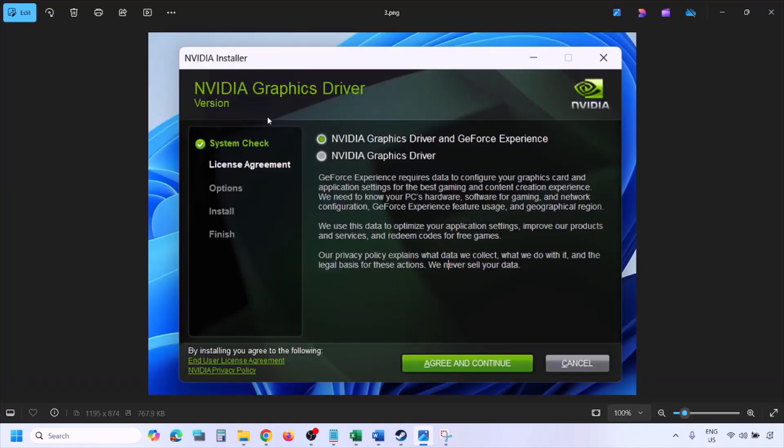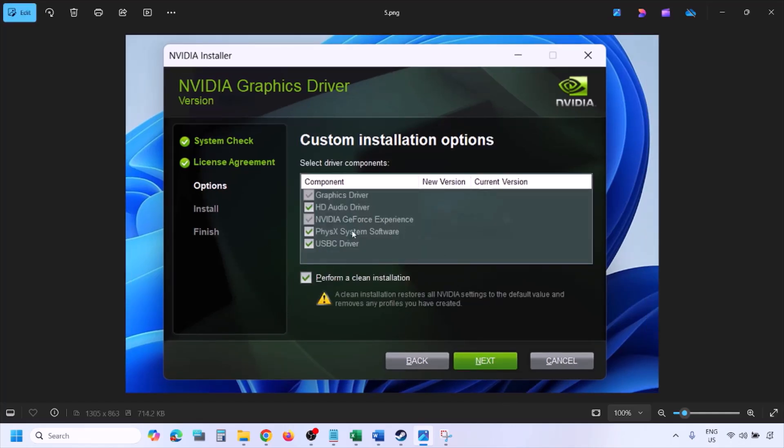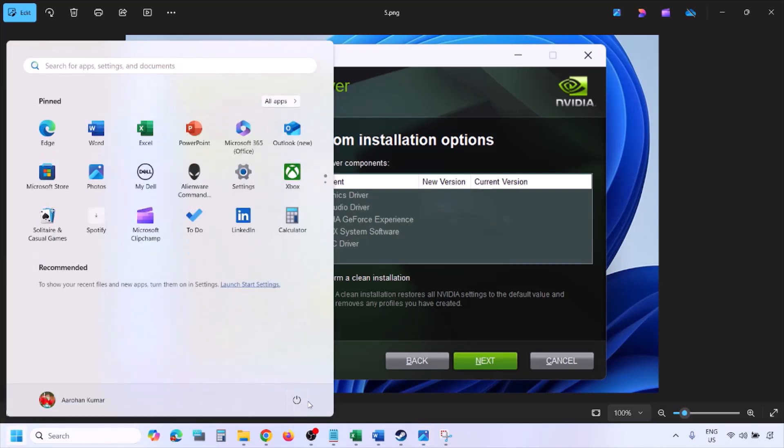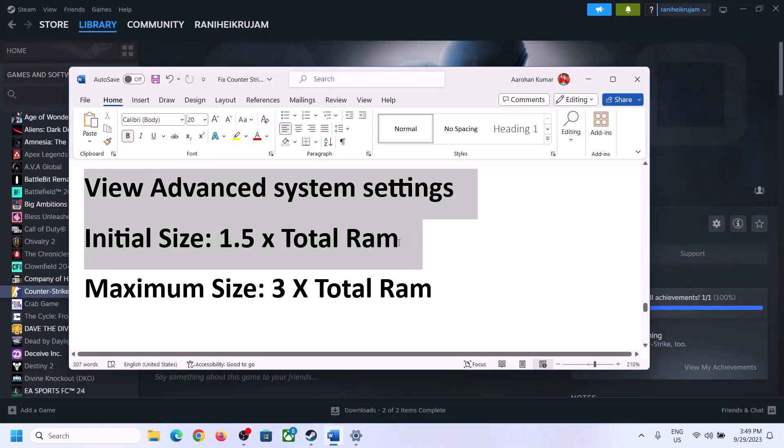Once the download is complete, run the exe file. Click Agree and Continue, then select the Custom option instead of Express. Click Next, then put a check on the box that says Perform a Clean Installation. Click Next and let the installation complete. Once finished, restart your computer, and after the restart, launch the game and check.